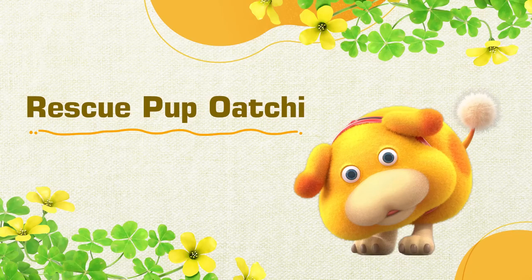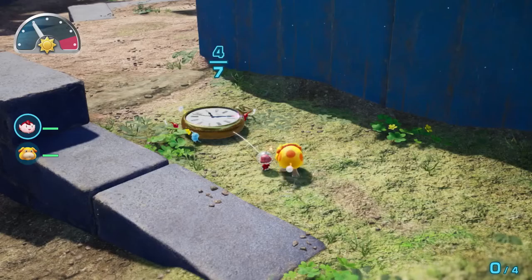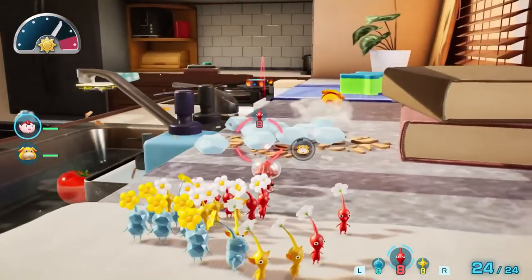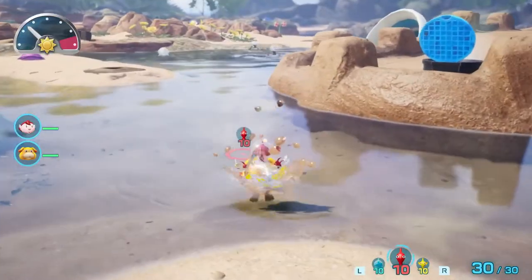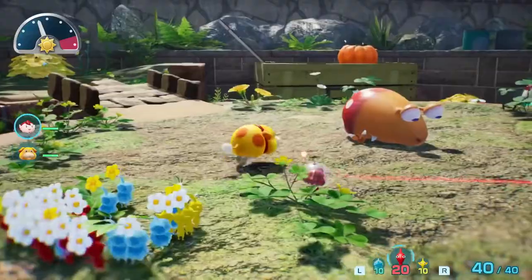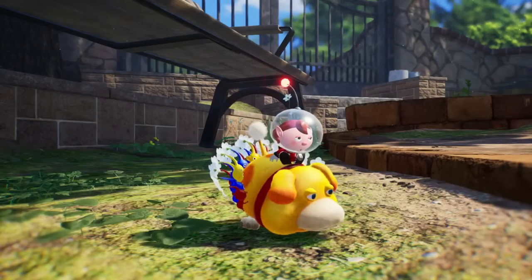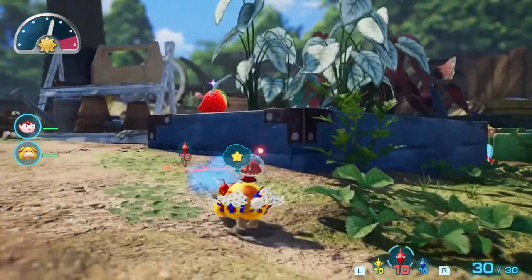The rescue pup Ochi will also be a helping hound. He can carry items with Pikmin, or smash obstacles in your way. Ochi can also transport you and your Pikmin on land and water. Your canine companion will even fend off wild creatures. Looking for items? Ochi can sniff them out by following their scent. As they say, the nose knows.